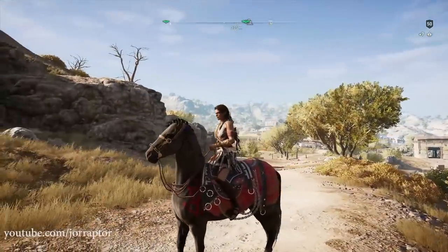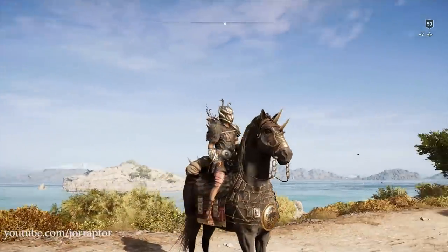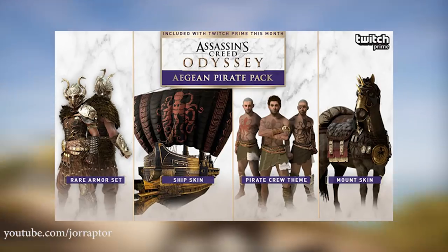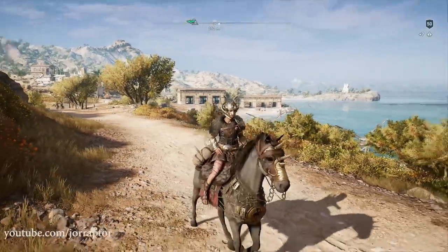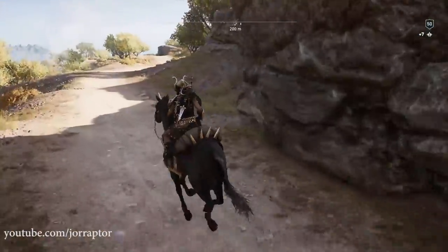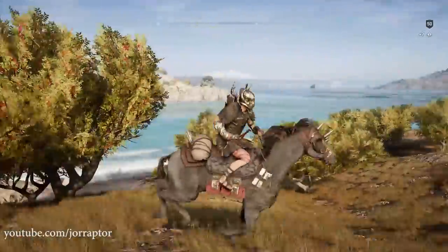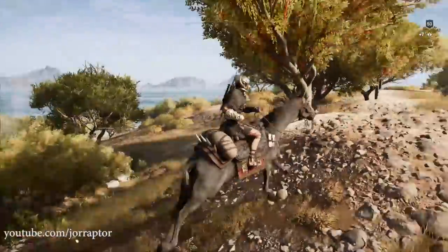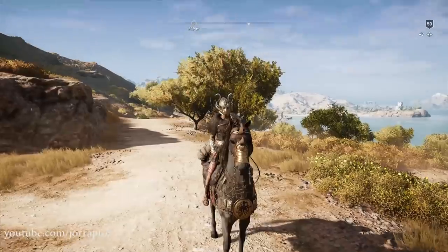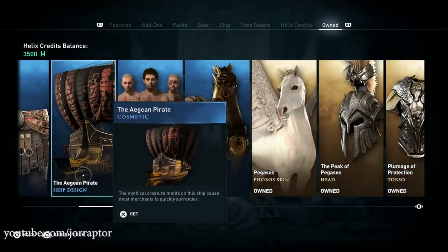One of my favorite mounts right now is the one you get from the Twitch Prime promotion. If you have Twitch Prime you can get a lot of goodies like a rare armor set, ship cosmetic, crew, and also the awesome Egyen Atoll mount with spikes on the head and on the back. You get it if you have Amazon Prime, which you pay for per month, but you can also get a free trial if you've never had it before and just cancel it immediately after redeeming the items. I put a link to a full rundown on how to get it in the description.